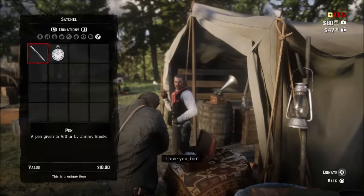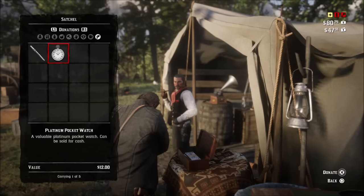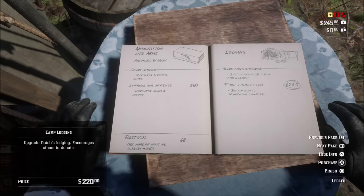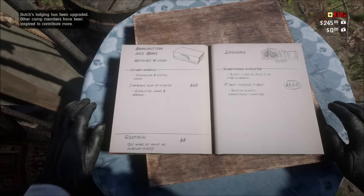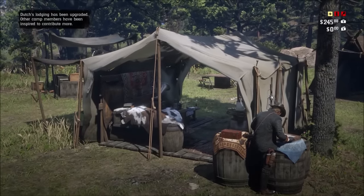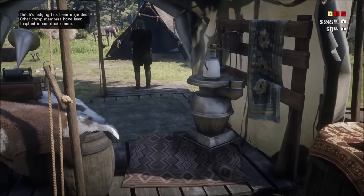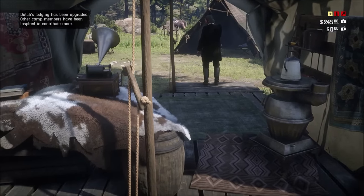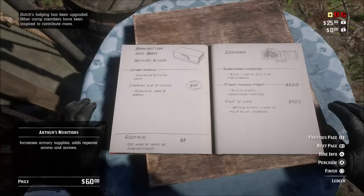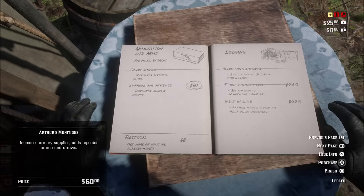From what I have seen, if you keep the supplies high it increases morale, and when morale is increased, people are more likely to donate. I personally recommend upgrading Dutch's tent first — it's expensive at $220, but the upgrade encourages people to donate more. I suggest upgrading his tent and then buying one upgrade in each wagon, or if you can't, buy supplies. If you upgrade everything first and buy Dutch's tent last, the donations won't really matter as much because you already bought the main upgrades.